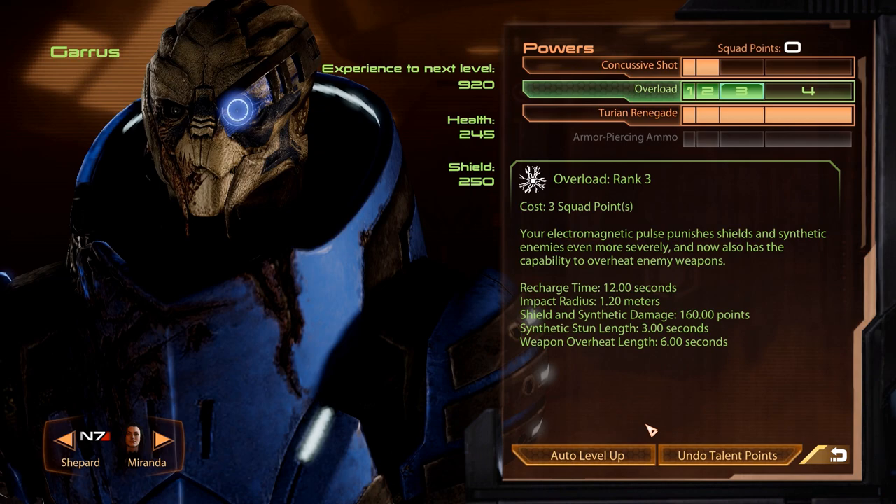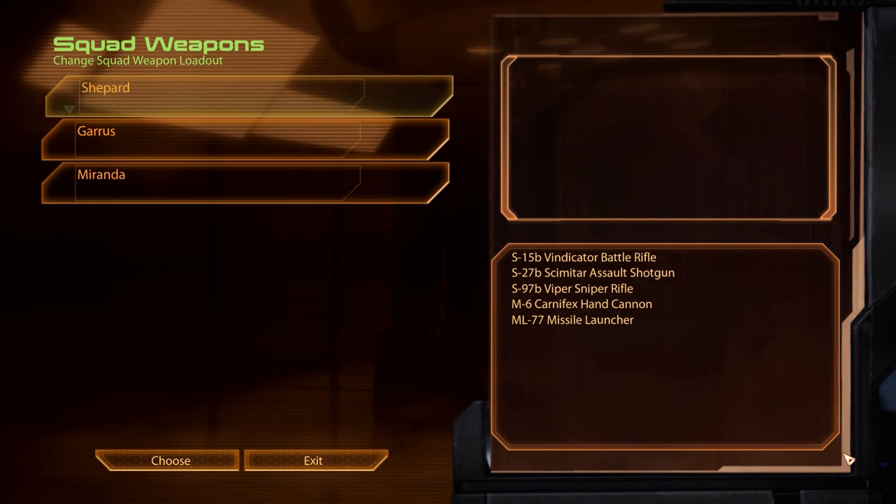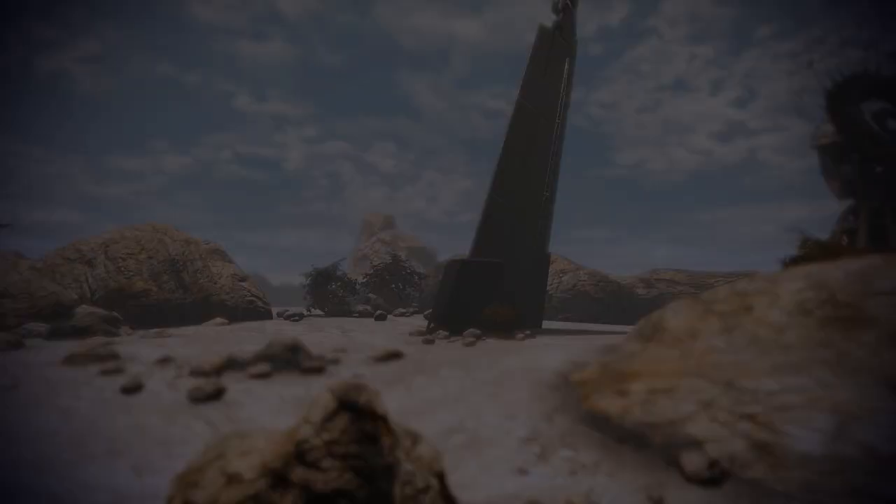Miranda then has four points but we'll only use three for the next level in warp — again an ability that is very handy against the Eclipse. Weapon wise we won't make any changes. There is some heavy weapon ammo available in this mission but to be honest we probably won't need it.